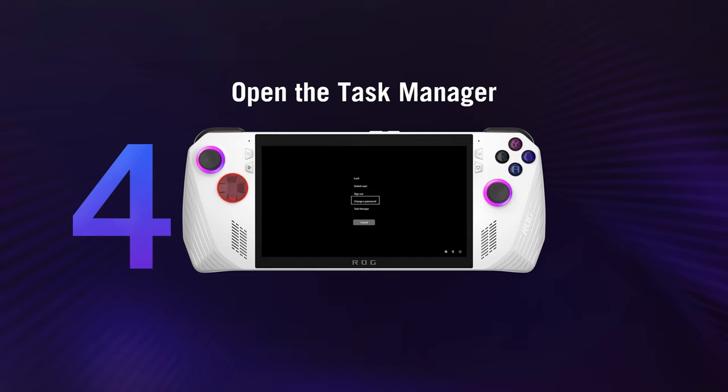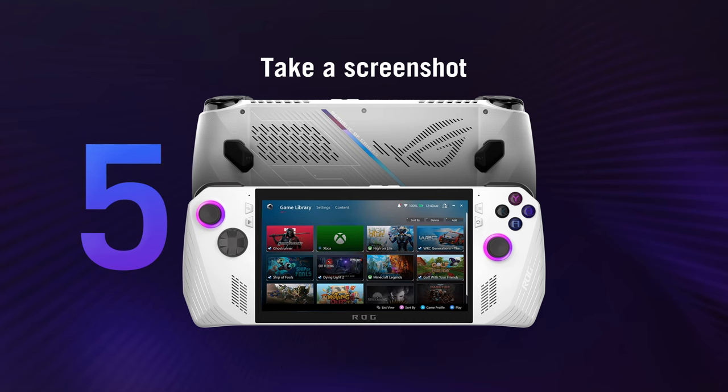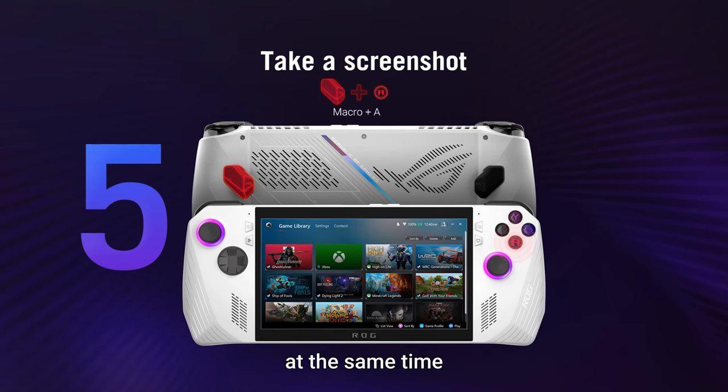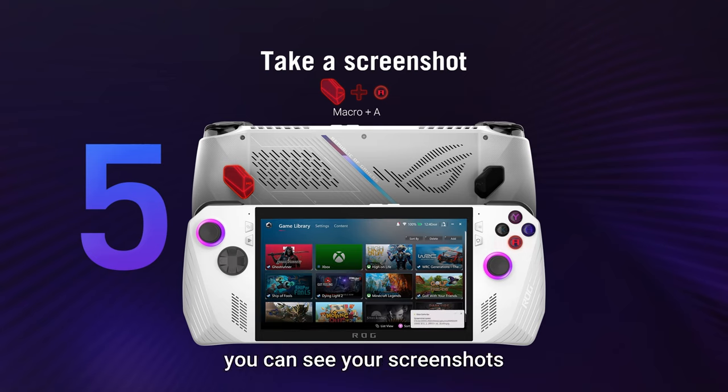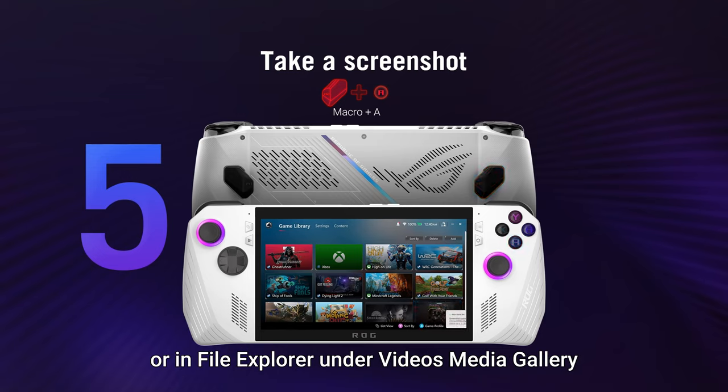Take a screenshot: quickly take a screenshot by pressing the macro button and the A button at the same time. You can see your screenshots in Armory Crate's media manager or in the file explorer under Videos > Media Gallery.